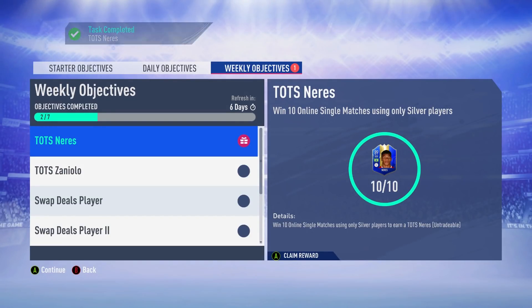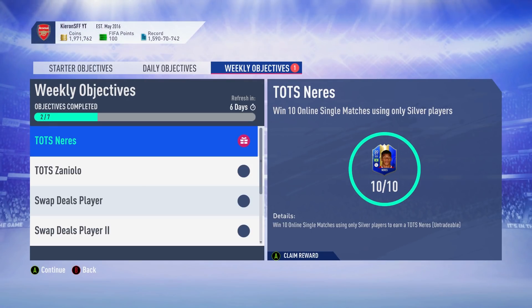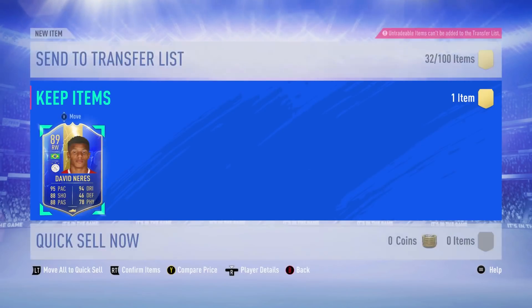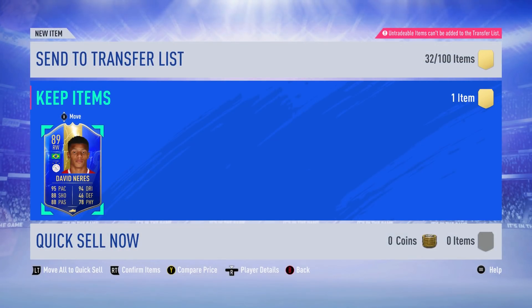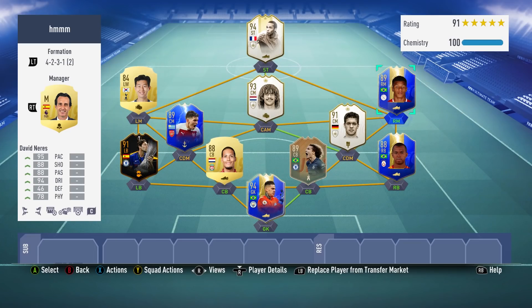Welcome back to another video. Today we're going to be talking about the 89-rated Team of the Season David Neres. This is one of those blue cards that can be acquired for free - to get this Neres all you have to do is win 10 online single matches using silver players. Sadly you can't sub on gold players to complete the objective, but nonetheless it's not too difficult as a lot of people in single matches do quit at 1-0.